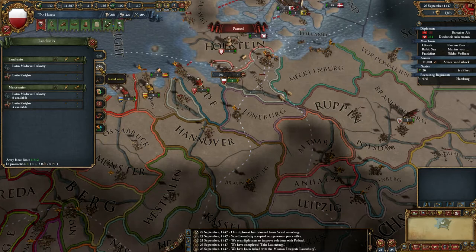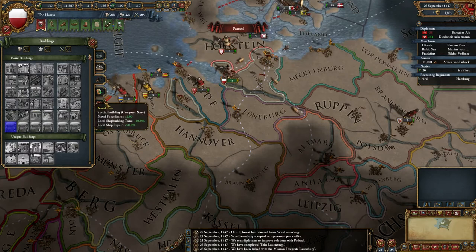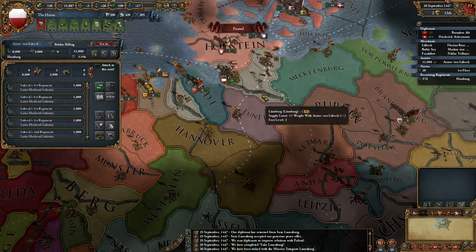I can actually use this new screen. They've improved the user interface. So it's all split up into different categories now. You've got your units, your ships and your buildings like you used to but they're looking much nicer. You can actually deselect these so you can find what buildings you want, making it a lot easier. They've also added this feature to core your provinces, send missionaries, harsh treatment and culture change.